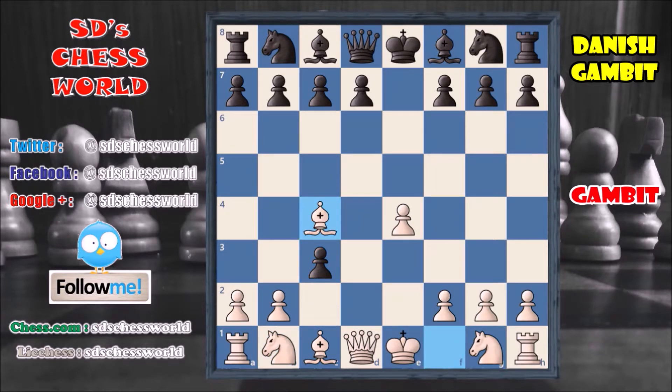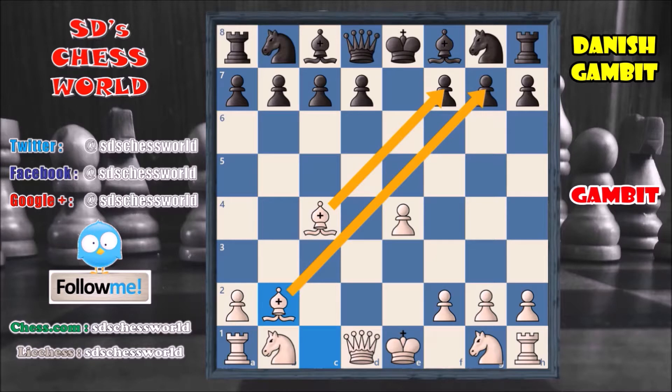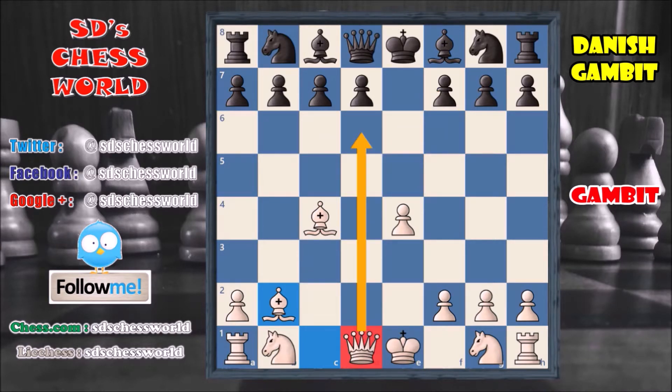White plays bishop to c4, allowing black to capture the pawn on b2. So black goes for it, captures that pawn, and black is now three pawns ahead. To defend the rook, bishop captures on b2. And now you can see these two bishops are attacking on the kingside, and also the queen is active now, covering the entire file and also the diagonals. Also the pawn on e4 is now controlling two central squares. So white is really active here, and no piece of black is developed right now.